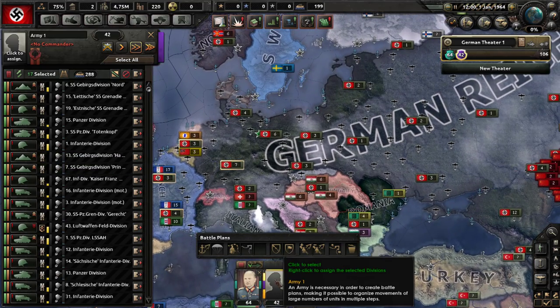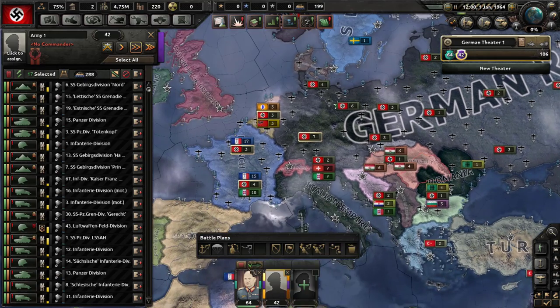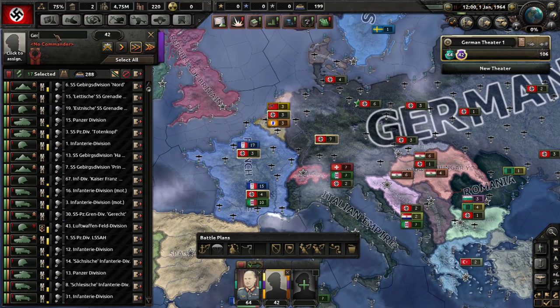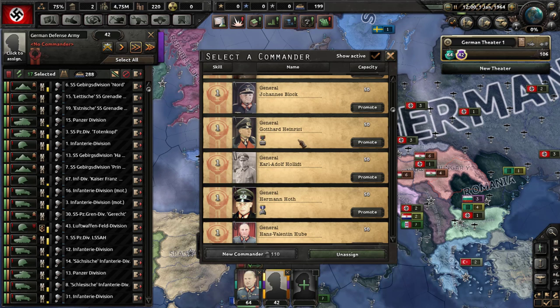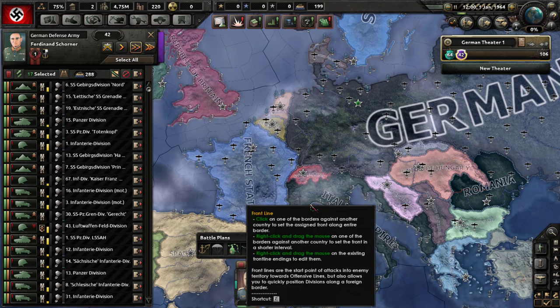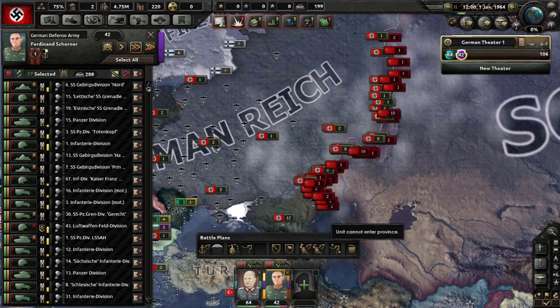I don't know if I have any aggression going on in France here. You're all the German Defense Army. In this campaign I'm going to try to attack and take over soft units and try to come at the world. Let's take this general and put him up on the line right there.